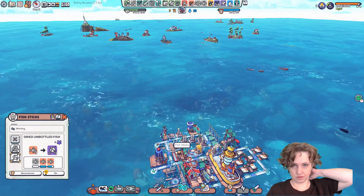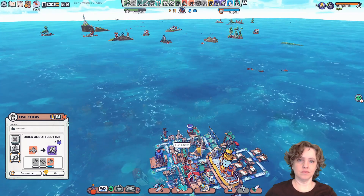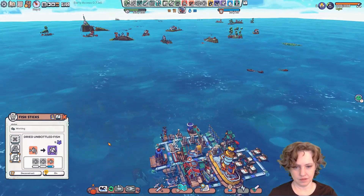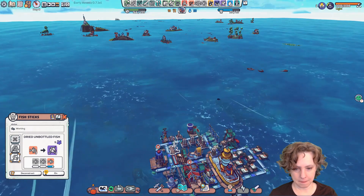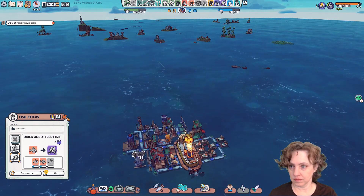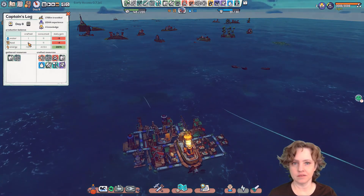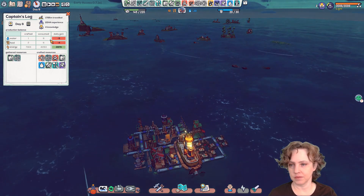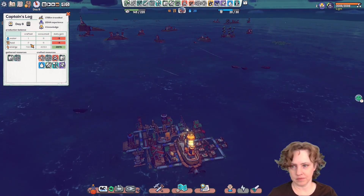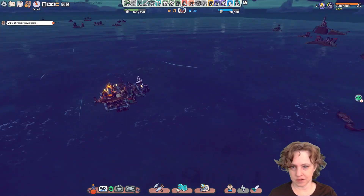Now we can research, I think, this salvage boat. Then we need to do obviously some electricity stuff. We're maxed out on water — that probably prevented us from fully looting something. We only have eight food. How's our fish sticks coming along? Oh, we actually have 10 food. Day eight report — let's see how we're doing. This is okay because we have more water than what I have queued up for them to make, and with the food I think I just kind of spaced out.